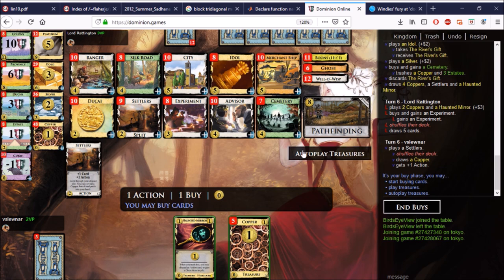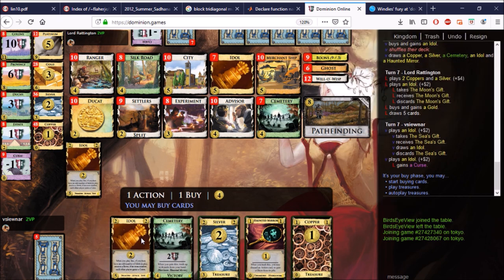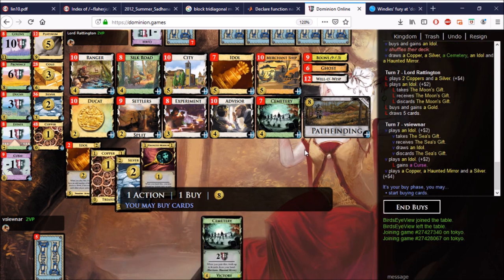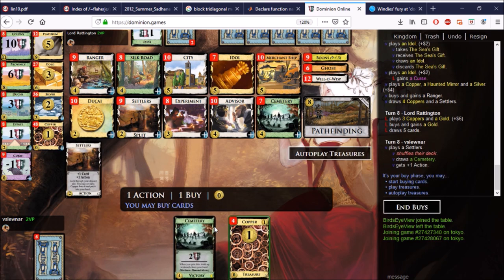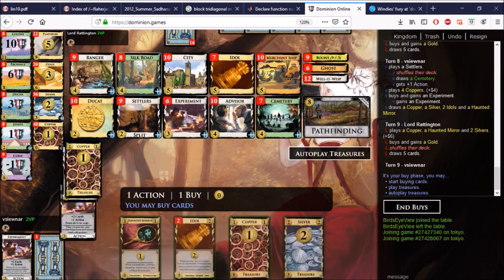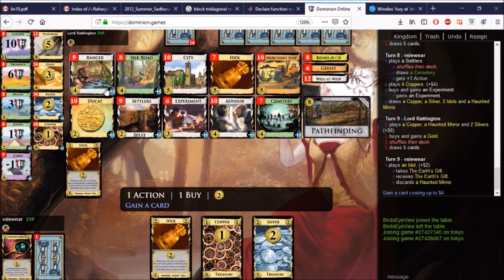Settlers up and we have enough for another Idol — let's get the other Idol. Let's play this Idol and another Idol. The Cemetery isn't so hot. We could buy Pathfinding — I have one action card in the deck, but that doesn't seem right at all. Let me take the Ranger instead. I think Experiments next because I want to get to another Ranger, which I'm gonna get to here. And a City.